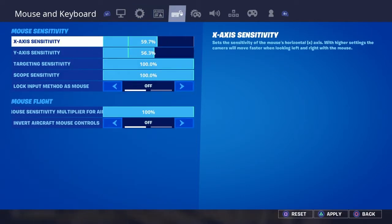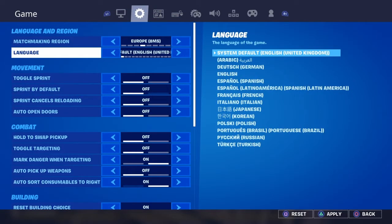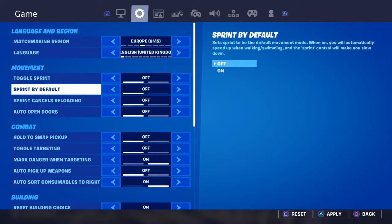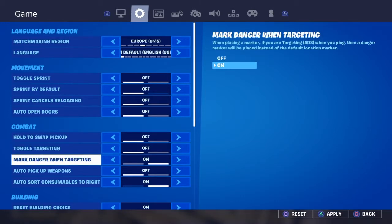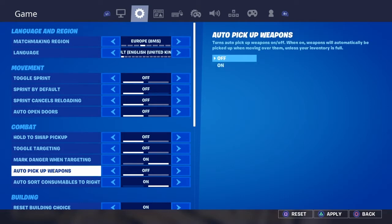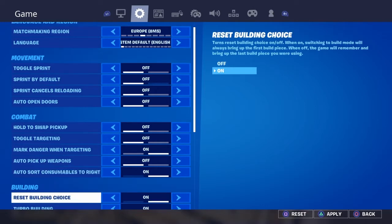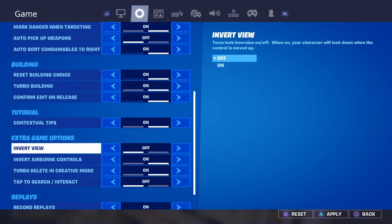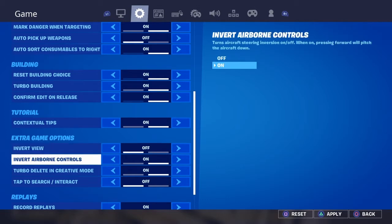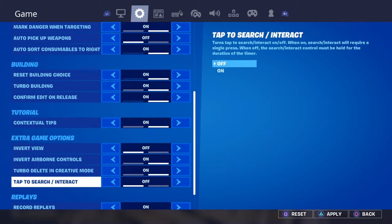Let me show you all my settings that you can put on. So in language, toggle sprint off, hold to pick up off, mark name on, targeted on, auto pick up weapons off, reset boarding choice on. Card tool tips on, invert view off, invert control on, tap to delete and create mode on, tap to search interact off.